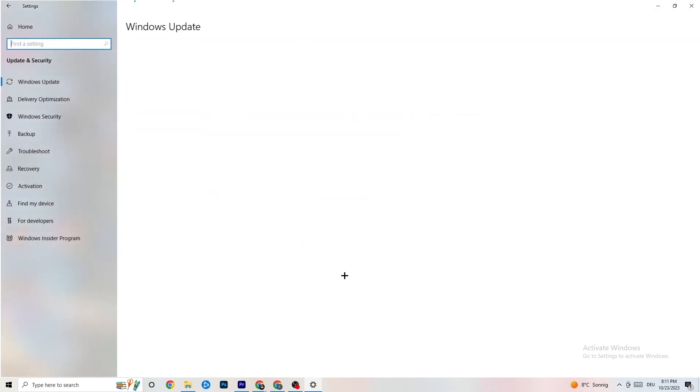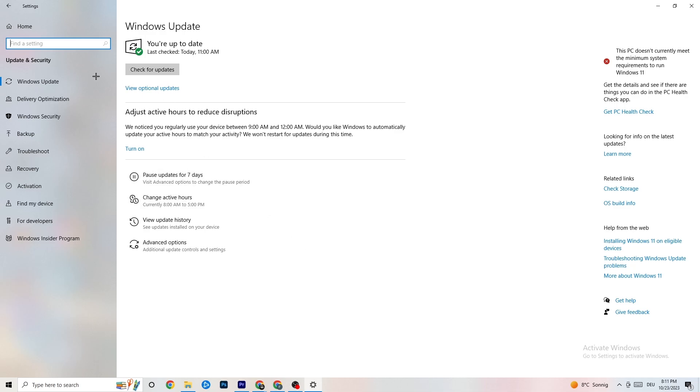Go back to your main Settings and click 'Update & Security,' then stay on 'Windows Update.' I really recommend you check for updates and update to the latest version of Windows, because this will increase your system's performance and help with every issue you're currently having.